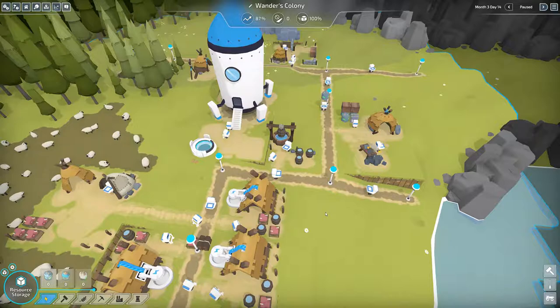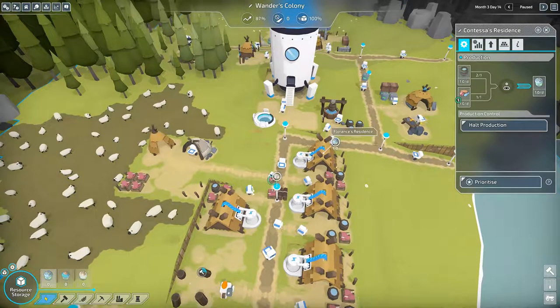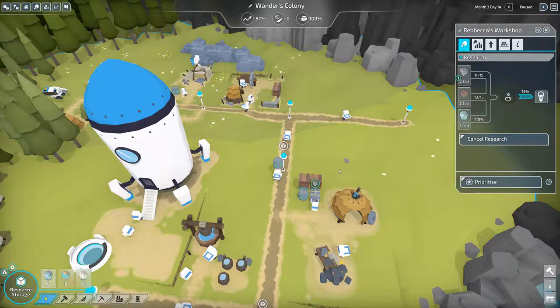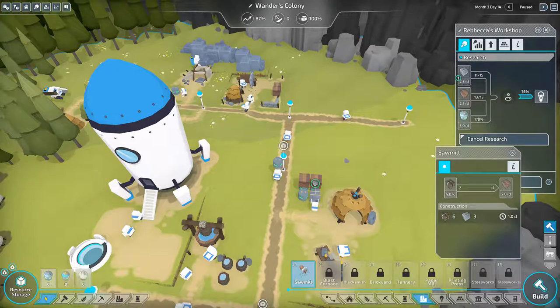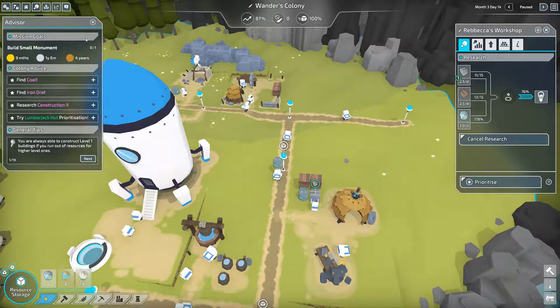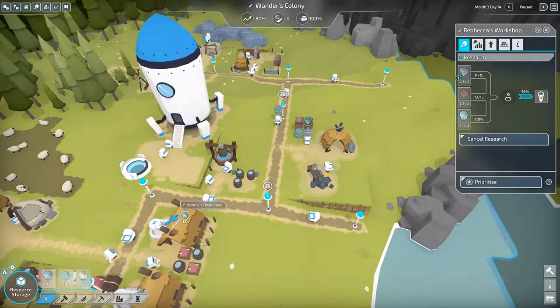Hey guys, WonderNorth here, and this is episode 3 of the let's play series for the game The Colonists. So far we have a farm, some residences to make us energy, and we're kind of just upgrading using the workshop to try and get the blast furnace so we can start making iron. Our goal for this mission is to build a small monument, and we have to be done minimum in four years — it is currently month three, day 14.